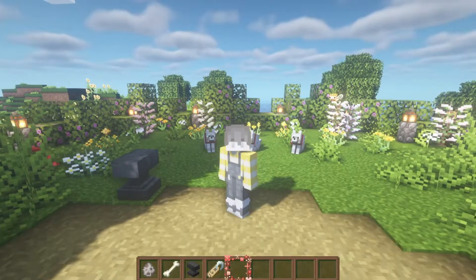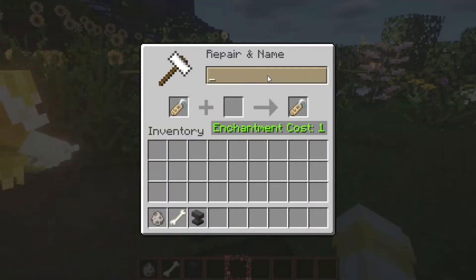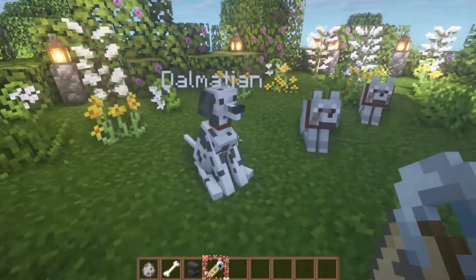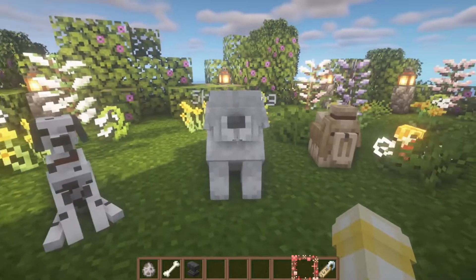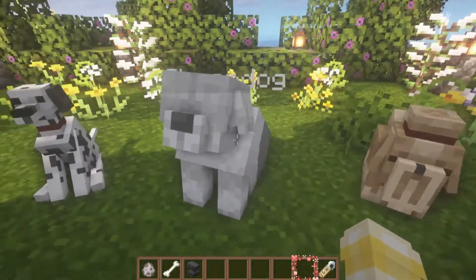This next texture pack is called The Doggos. What you can do with this texture pack is rename any kind of dog with a dog breed name tag, and it changes them to look like that dog breed. There are honestly so many different kinds. Here's the Dalmatian and the Sheepdog.